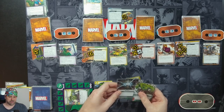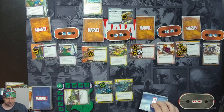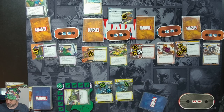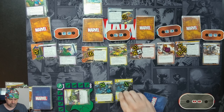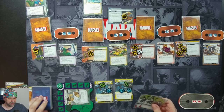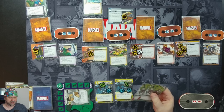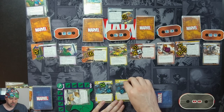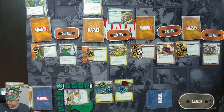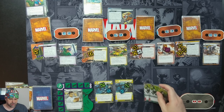We're going to spend two resources to put another Surveillance Team into play, coming in with three counters. We'll flip down, use our Experimental Research to draw a card and discard a card. We draw Strength, Limitless Strength, and Limitless Strength — we'll throw away the Strength. We'll use the Surveillance Team to keep that under control, ready up, hold on to both Limitless Strengths, and draw three more cards: Helicarrier, another Surveillance Team, and Ingenuity.